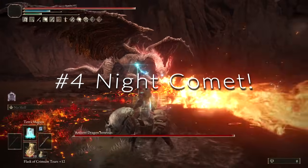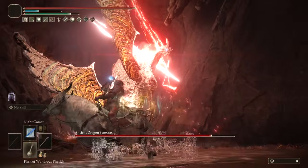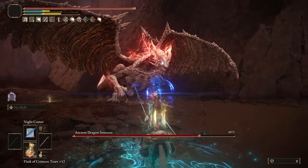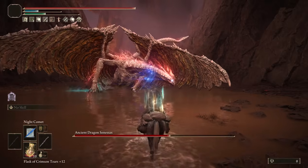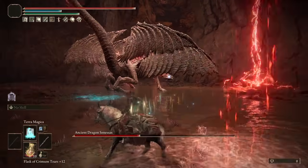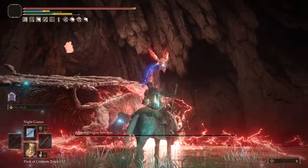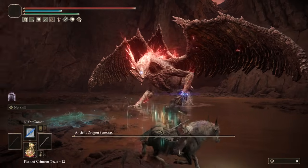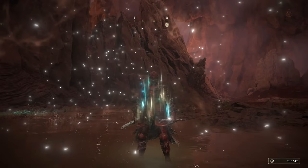At number 4, we have Night Comet. It does massive magic damage and is boosted by up to 60% with two Staffs of Loss. It's phenomenal — it has incredible range and the input isn't recognized by NPCs and bosses, making it effective against bosses like Melania and Radagon who would otherwise dodge ranged attacks. With Terra Magica and a full charge, you're looking at between 5,000 and 10,000 damage per hit, and with Howl it can push closer to 10,000. The only downside is it goes through FP relatively quickly and is hard to fully optimize at rune level 150.